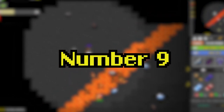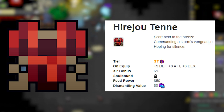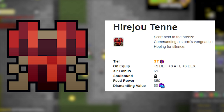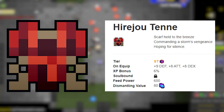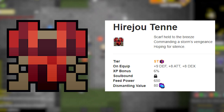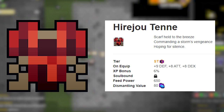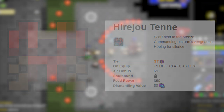Number 9: the Tenne, actually called Hiroju Tenne. It gives 9 defense, which is very low, but 8 attack and 8 dexterity. Before we had the Centaur's Shielding and other better DPS armors in the game, this was the one to use if you wanted to maximize your damage. It's still viable in some situations — it's pretty rare and I haven't gotten it myself — but it's a DPS armor. I'm not one who likes to play full DPS, but it's a viable option for those who want extra DPS stats.